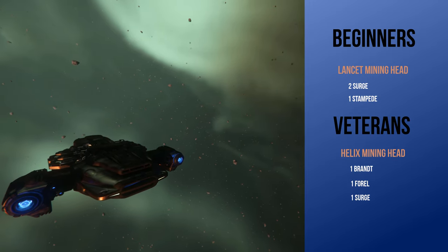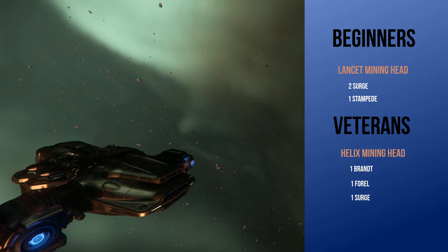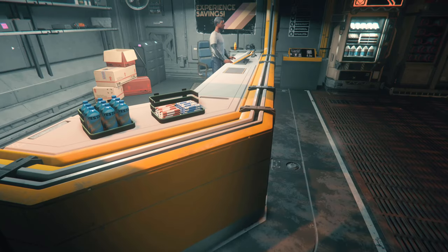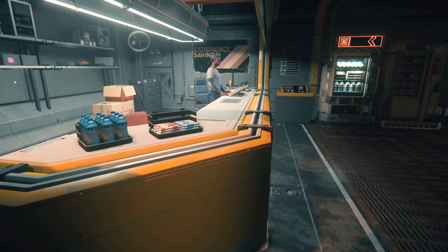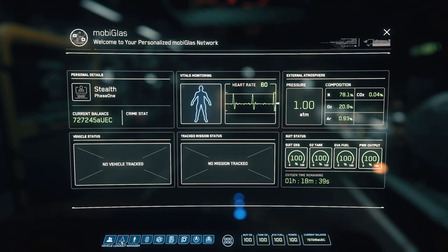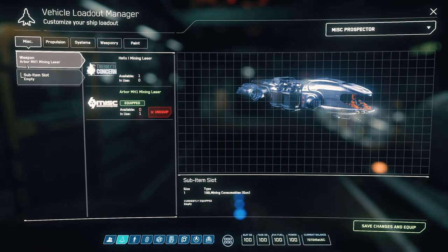If you're multi-crewing with an Argo Mole, I recommend using a combination of these builds for the three mining heads so your crew will be well equipped for any kind of rock you run into. Before heading out, don't forget to bring some extra food and water. Once you've purchased your mining head and consumables, hit F1 to open your Mobi Glass. Under your vehicle management app, find and select your mining vehicle. Here you can attach your new mining head and consumables.